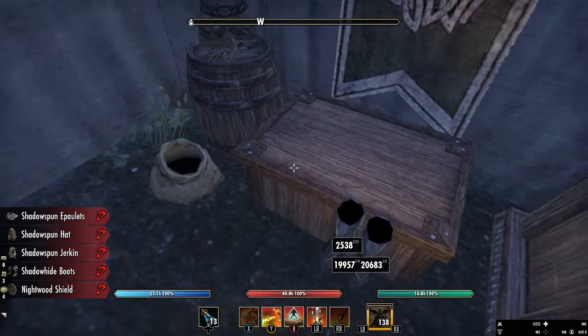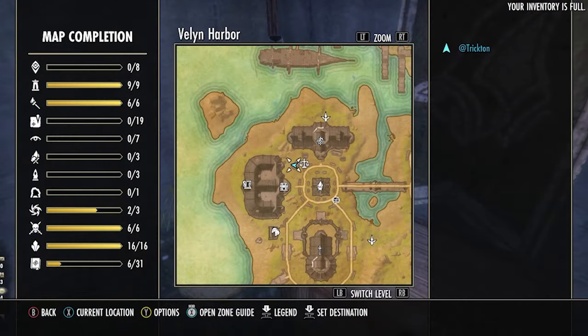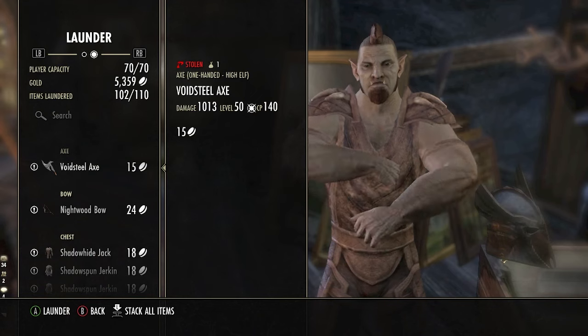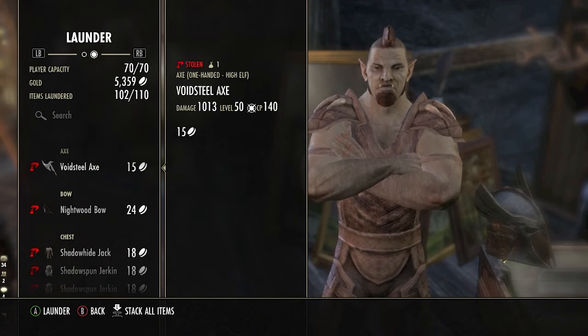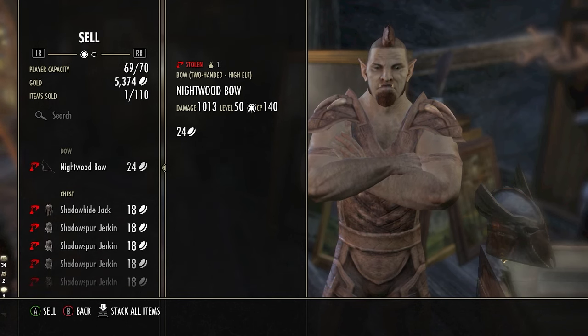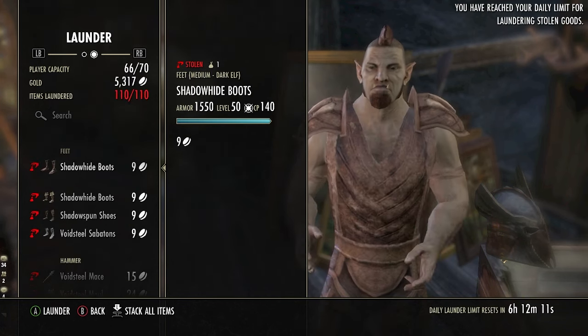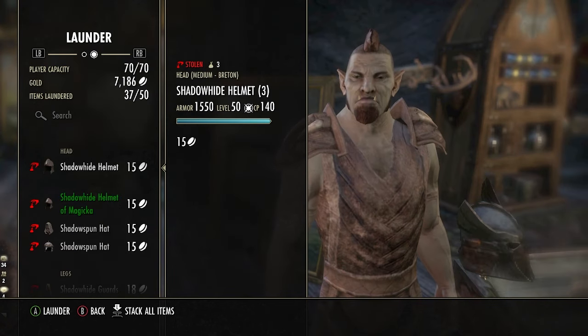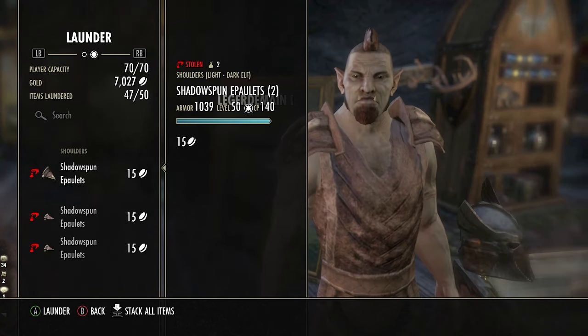Continue taking items until your bags are full. Once your inventory is full, travel over to the Outlaws Refuge located behind the Mages Guild in Valen Harbor. Continue inside and speak with the fence to launder all of the stolen items. If you don't have the gold to launder all of the items, you may want to first sell all of the stolen items to get the gold. Just make sure you go back around the city and fill up your inventory with more items to launder.